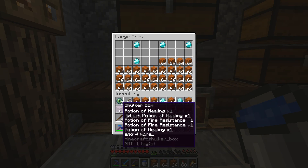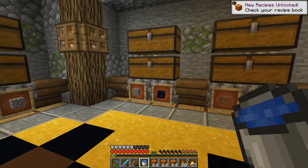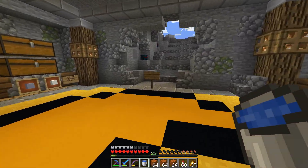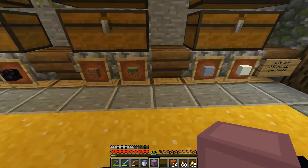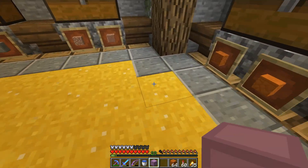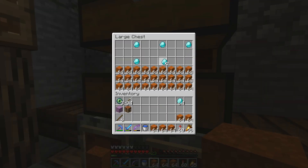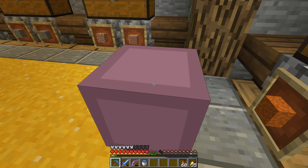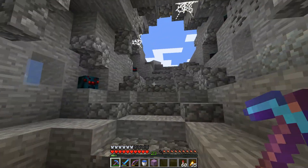We need shulker boxes again. Spin, you guys don't have an ender chest in here — okay, I'll be back. We're back with some storage. That's an amazing deal — a box full of red sand and I don't have to travel to find a mesa. Fantastic. Let's move along.